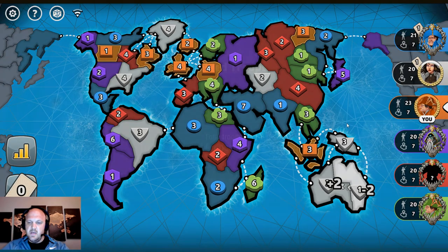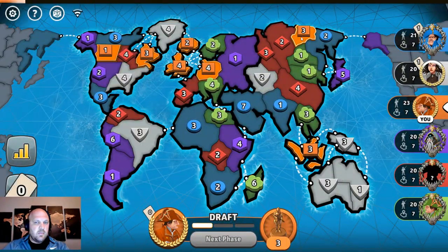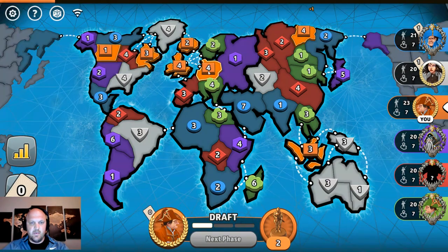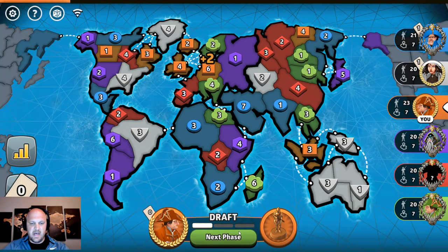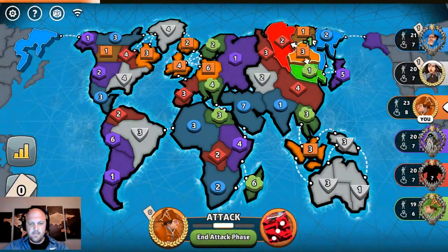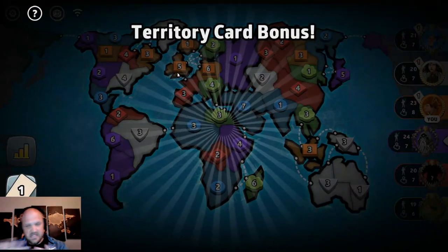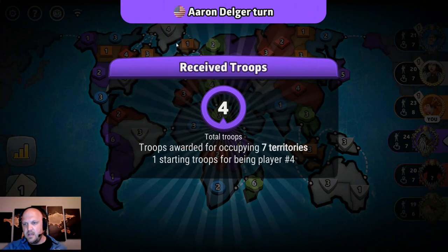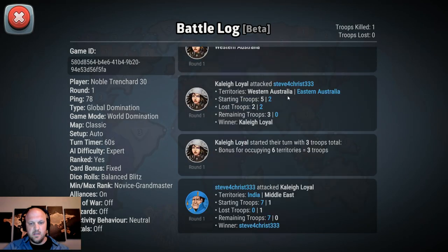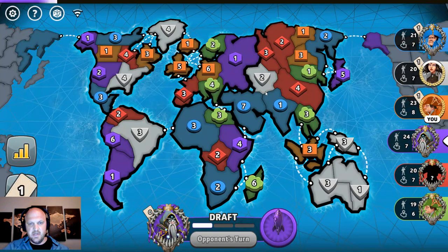I roll my three — oh, they don't let me roll the three. I'm going to add one here because I think I can save that one, and that's probably where I'm going to attack. I have four to five, two on the four, so now I have two bigger stacks that are less likely to be hit. What did blue do on their first turn? Let's go back and look. They stacked into the Middle East.